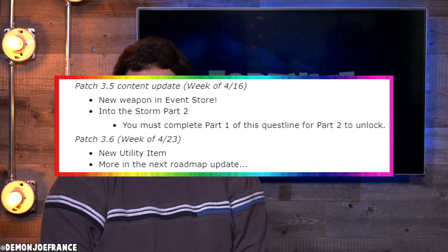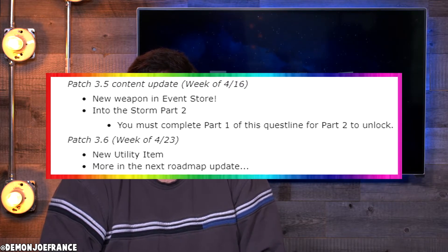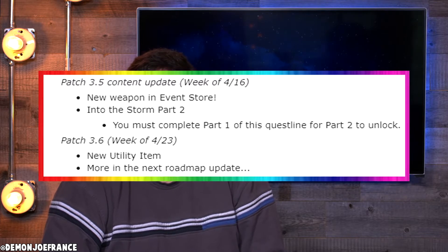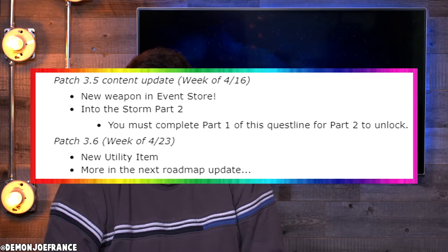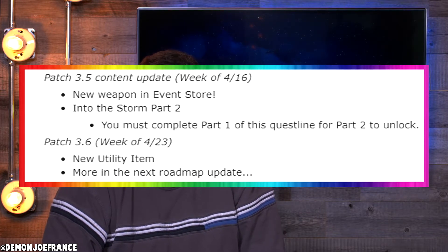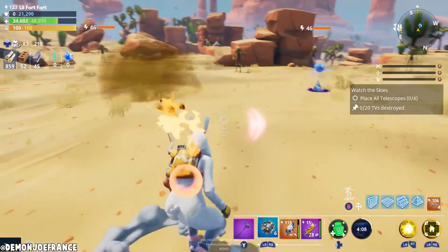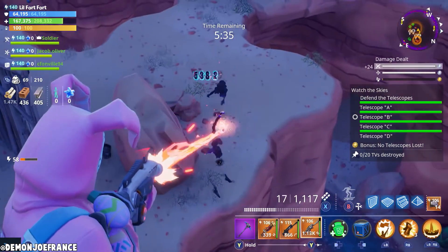In the week of April 16th, we're going to be getting new weapons in the event store and Into the Storm part two, but you must complete part one to unlock part two — which is pretty self-explanatory. For patch 3.6 in the week of April 23rd, they're going to have new utility items, which I'm pretty sure are going to be gadgets, and more in the next roadmap update. So whenever April 23rd comes around they'll be adding a new utility item and giving us updates from there.